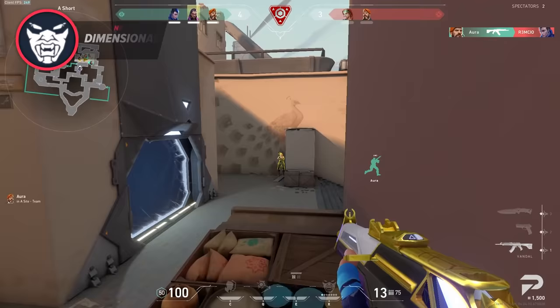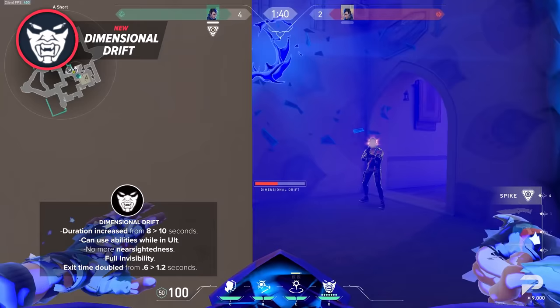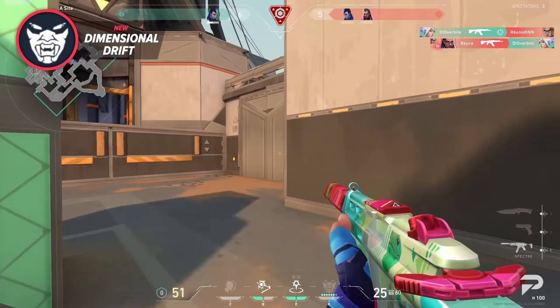Lastly, his ultimate — Dimensional Drift — was also changed in a major way. Firstly, they made it longer, from 8 to 10 seconds. However, the most important change is that you can now use utility while ulting, whether that's flashes, gatecrashes, or even your clone. On top of that, they also made it so that you no longer have limited vision and can see as far as you could possibly want. That means you can basically use your ult as a beefed-up Sova drone that can't tag anybody, but can move super fast and can even use utility.